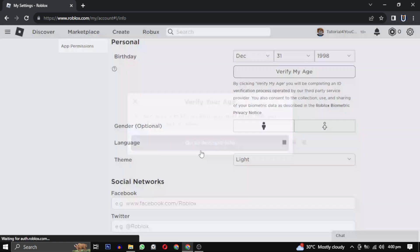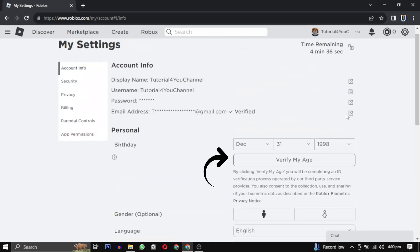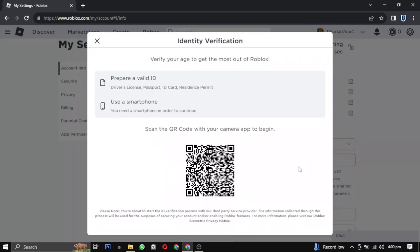Click on 'Go to Account Info.' Then in the Account Info section, click on the 'Verify My Age' button. Here you will need to provide some documentation to verify your age.